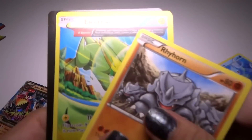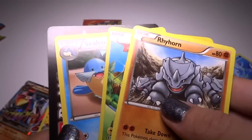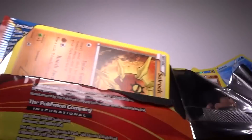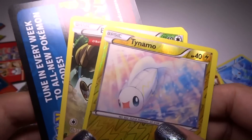Kyogre — a weird big giant art foil Electrike. Last pack — a foil Tynamo. Yay, pretty cool.